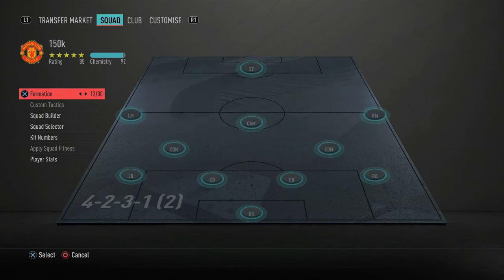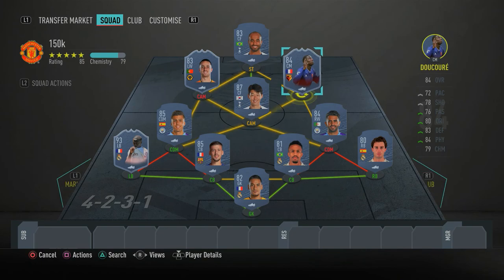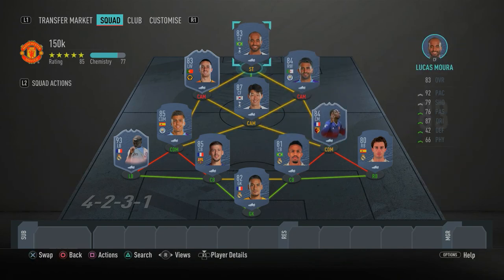If you don't enjoy the 4-4-2 then the other option is the 4-2-3-1 — a very overpowered and saucy formation. In that setup: Son at striker, Lucas at CAM, Mahrez right CAM, Jota left CAM, with Fernandinho and Doucouré as the two CDMs. Let me know your thoughts on this insane 150k team in the comments below. If you enjoyed the video, smash the like, subscribe if you're new, and turn on post notifications. It's been your boy RBPlays — catch you in the next one, peace!